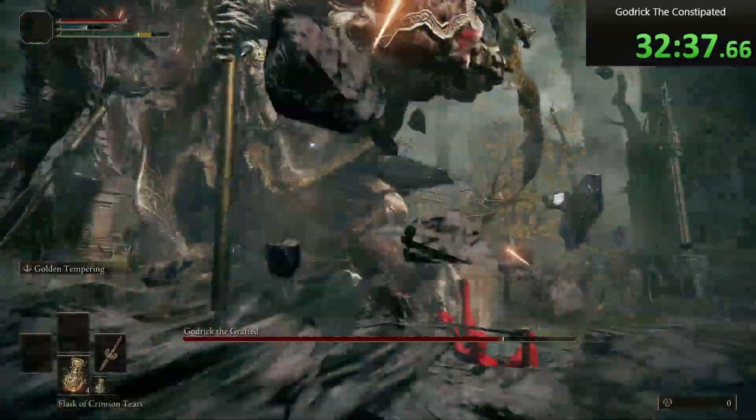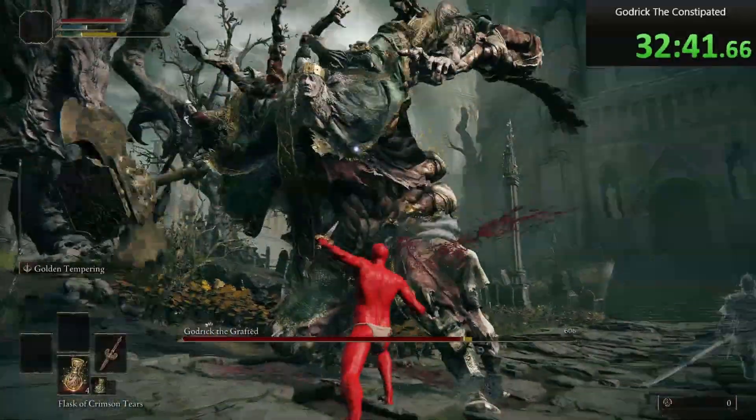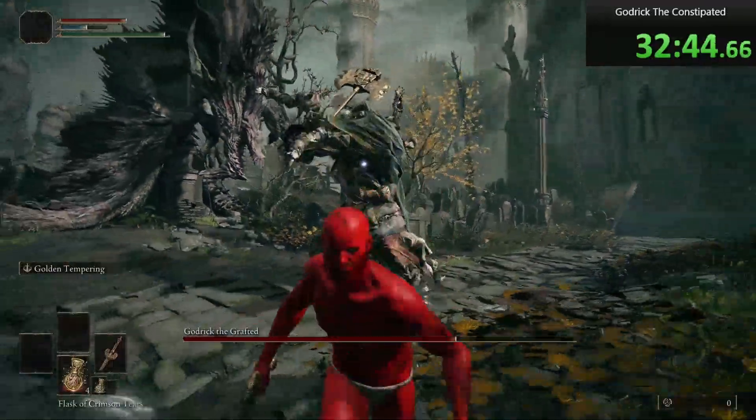If you see him point his axe straight down, he's gonna do the earthquake attack. Just wait for him to stomp his foot, dodge, wait a solid second, and then dodge again.